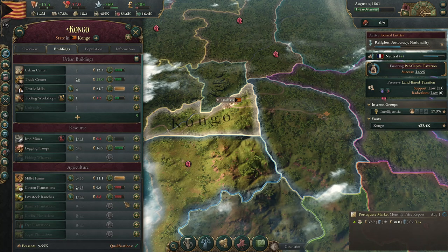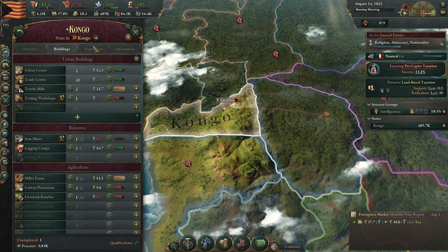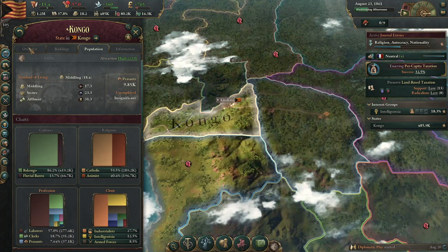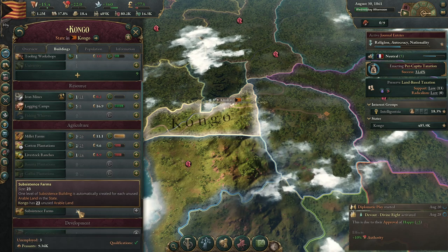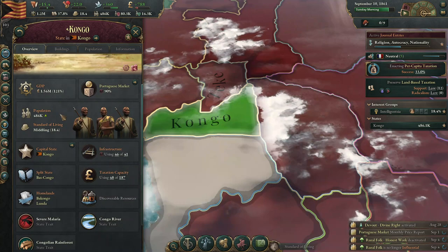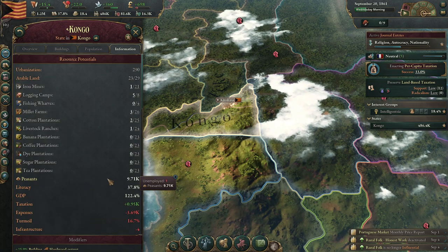Going down — please stop upgrading the trade center. Please, I'm begging you. Workshops missing people. We have a lot of laborers — laborers are 57% of the population. Is everyone fully employed, though? Subsistent farms — can I get rid of these? For each unused heritable land in the state. I just need people. We're middling, but our economy is actually doing pretty good. I cannot complain about our economy. Taxation can be better. Turmoil is going down. Infrastructure is kind of a thing. Just need more people.